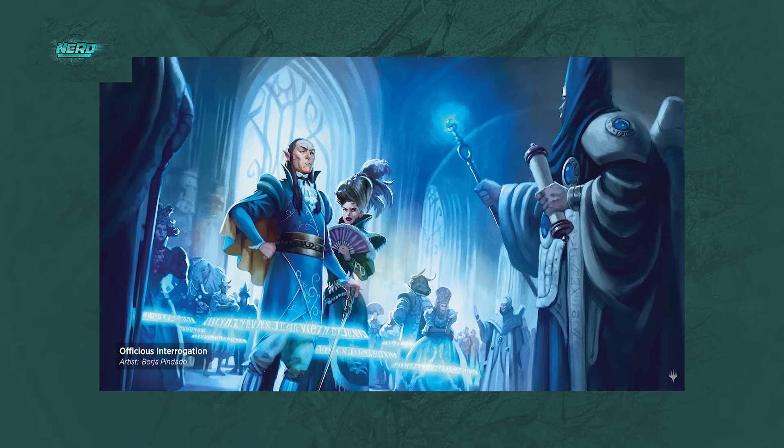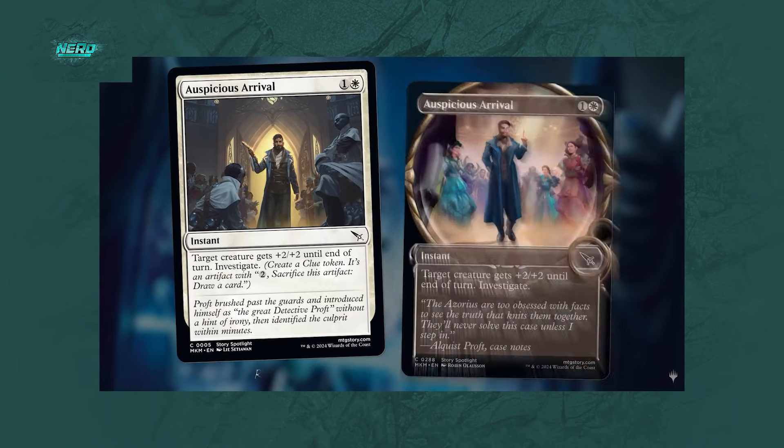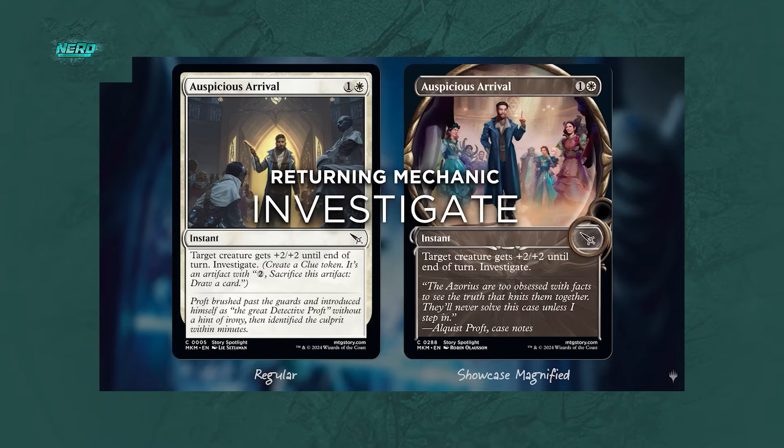The party was immediately awash in suspicion. As luck would have it, Alquist Proft, Ravnica's self-styled great detective, was on the scene, ready to investigate any clues that might have been left behind. Guild leader Zagana has been murdered, but we got the man on the scene — he apparently happened to be at the party. It is like an old detective novel, and people who enjoy this kind of story might really enjoy this set.